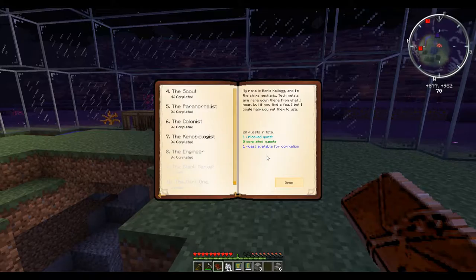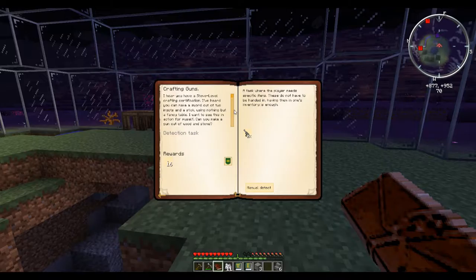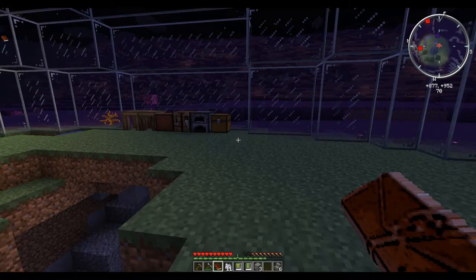The Engineer. My name is Boris Kellogg and I'm the ship's mechanic. Tech metals are rare down there from what I hear, but if you find a few, I bet I could help you put them to use. Crafting guns? Interesting. I hear you have a Steve-level crafting certification - yep, that sounds right. I've heard you can make a sword out of two ingots and a stick, using nothing but a fancy table. I want to see this in action for myself. Can you make a gun out of wood and stone? Because that would seriously be impressive. Stone gun - that's interesting. Let's see, how do you make a stone gun?